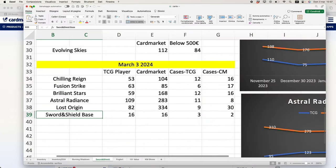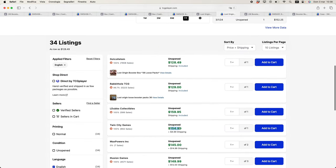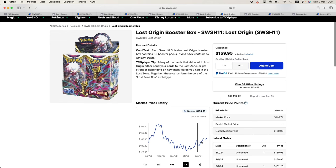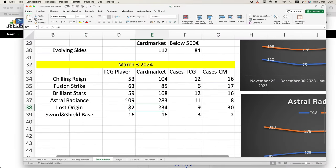Moving to the newer additions — Lost Origin and Sword & Shield Base. Lost Origin on Card Market has a lowest listing of €129, with many around €130–€133. On TCG Player, the lowest listed is $160, which represents quite a move to the upside over the past four months. There are 80 boxes on TCG Player and 334 on Card Market, with 9 cases on TCG Player and 30 on Card Market. Cases range from $1,000–$1,800 on TCG Player and €769–€4,000 on Card Market, with 11 cases available at €769.